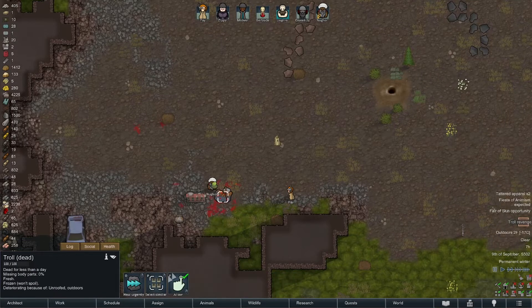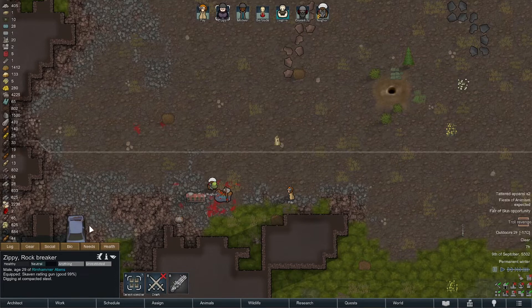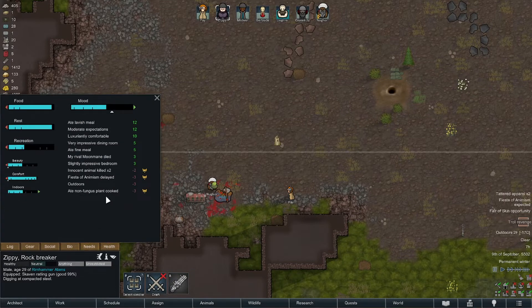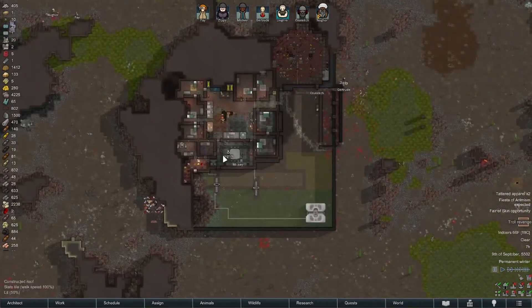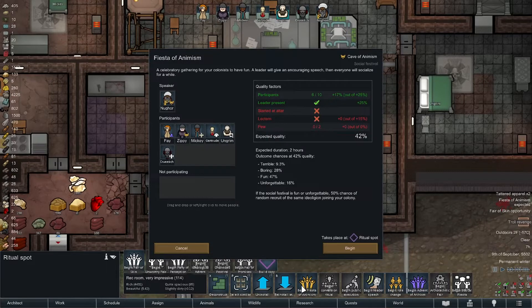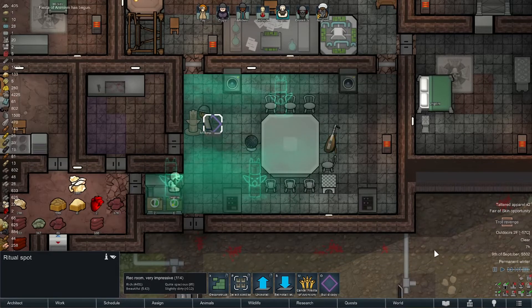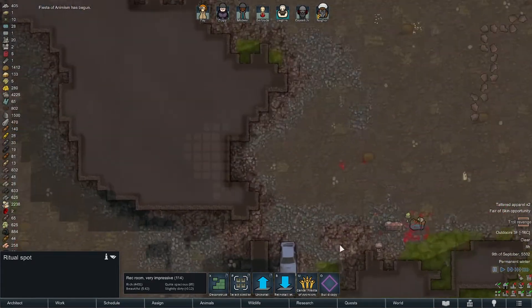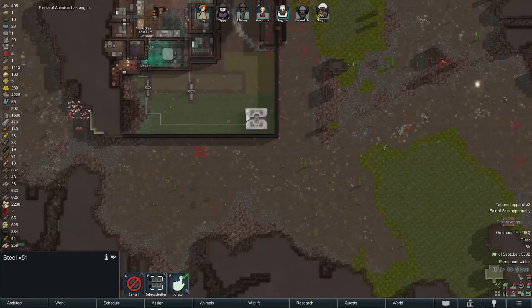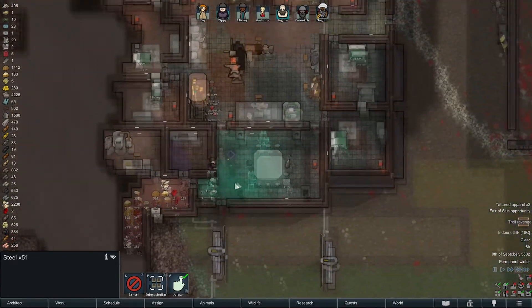If this dude gets pissed about that I might just take his armor off and banish the fracker. We're going to do a Festival of Animism — we're starting to get people mad about events not occurring properly, 42% mood. There's some insect jelly, troll, some steel — we've managed to rack up 4200 steel.